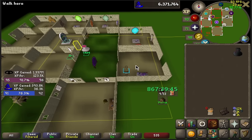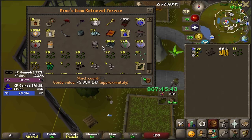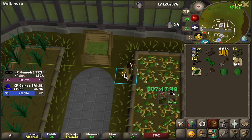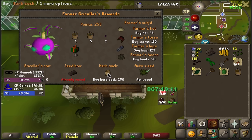Heading over to the farming guild right now. First I need to dead bank again to get maximum space for contracts. Then I'll take out the seeds I need for my current contract from my death bank, pre-plant some stuff, and work on my compost stack again with the watermelon seeds. And also picked up the herb sac, so now the real contract gains can begin.